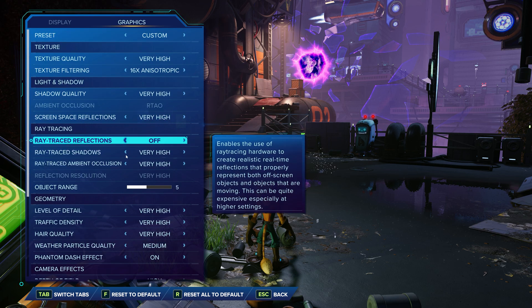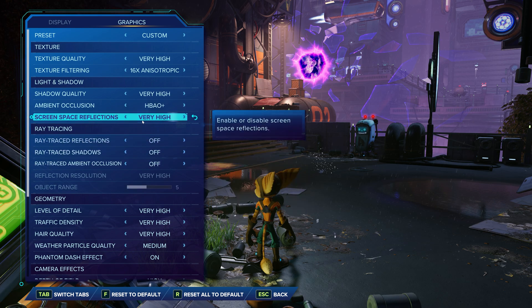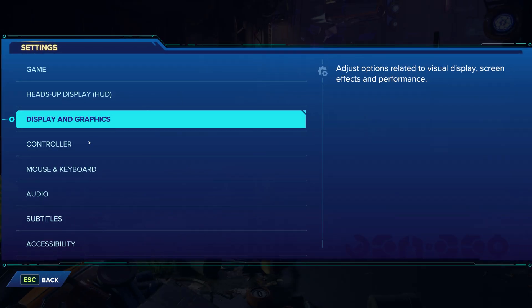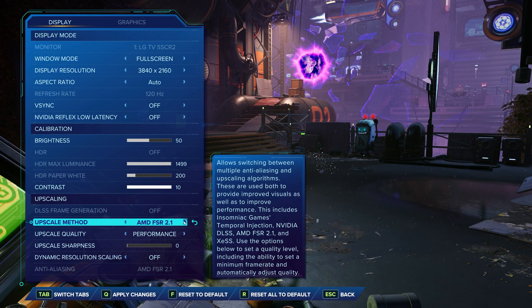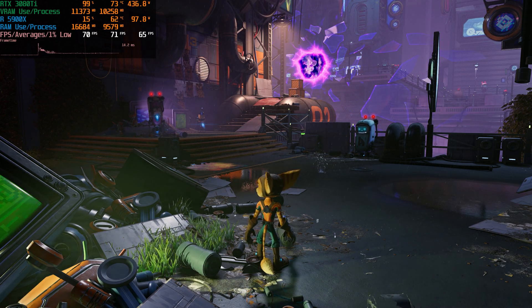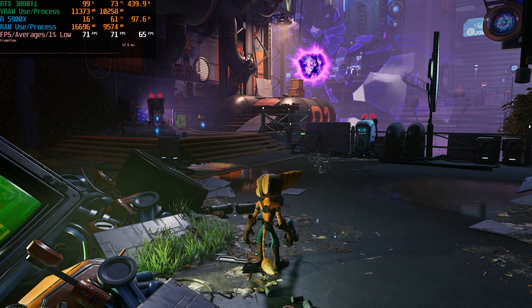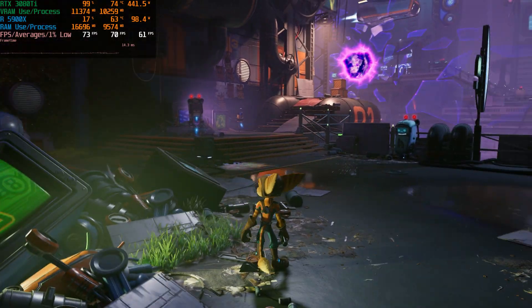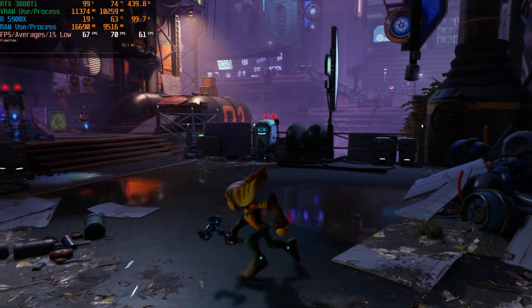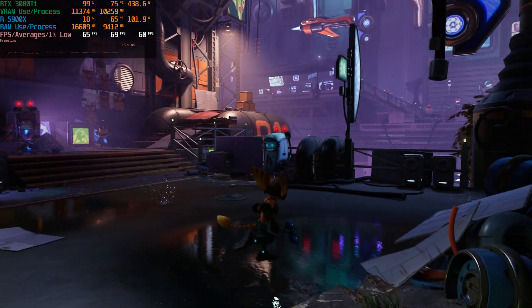Let's turn ray tracing off and see what happens. We should be able to run flat out, above 400 watts without any limitations. We'll also go to 4K native and disable DLSS. Now we're pulling 440–450 watts, which is what you want to see. With the GPU under load, our frame times and 1% lows are really good — no bottlenecks of any sort.